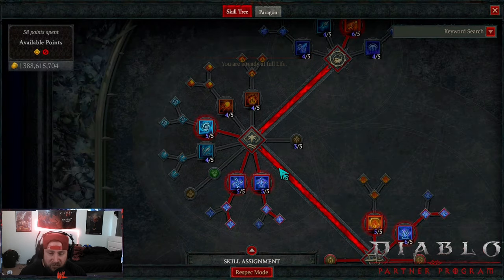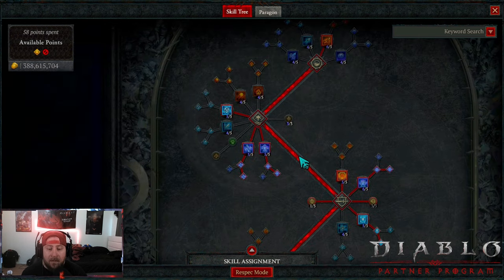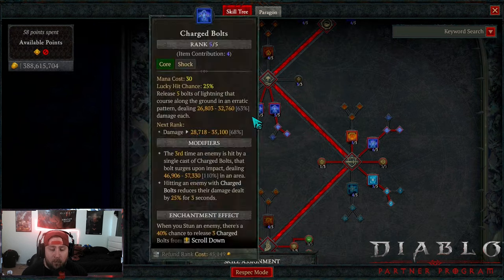Into the skill tree: we put two points into Firebolt, which fills our first enchantment slot. Having burning damage with our paragon glyph Flame Feeder is super powerful — it gives us multiplicative damage. Then we take one point into Frozen Orb. Even if you have Shako, for a more basic version of the build, you need at least one point here because it helps with Fractured Winterglass to chain conjurations — most importantly Lightning Spears.